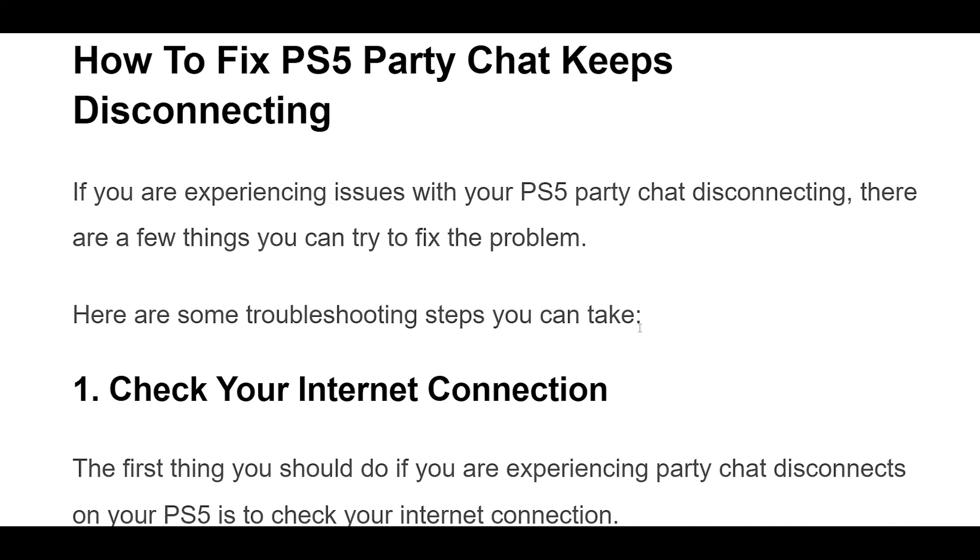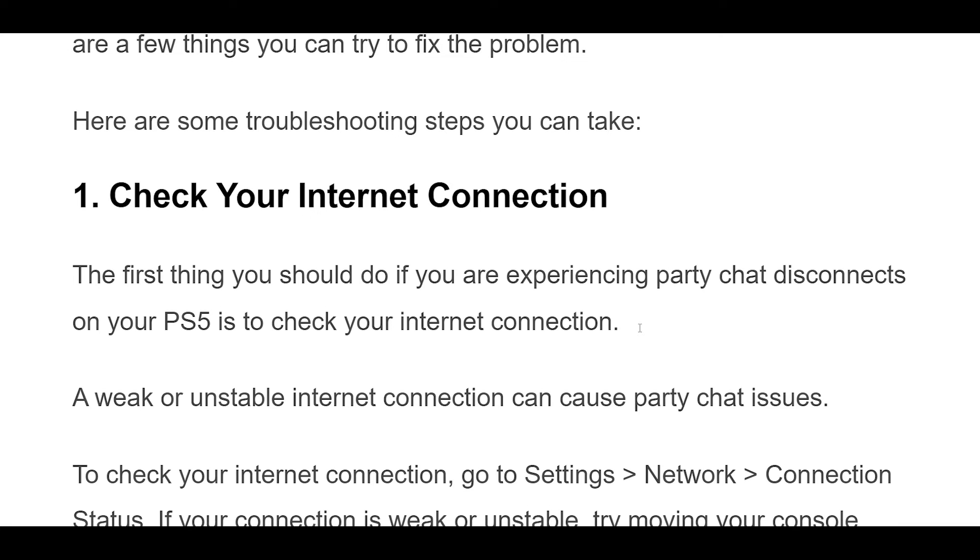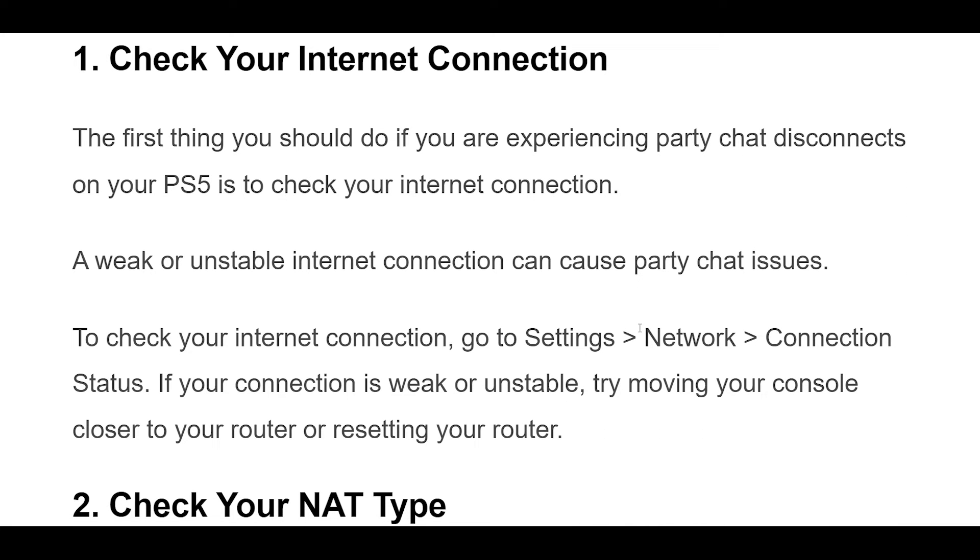Make sure that your PS5 software is up to date. If you are running an outdated software version, it can cause party chat issues. To check for updates, go to Settings > System > System Software > System Software Update and Settings > Update System Software.